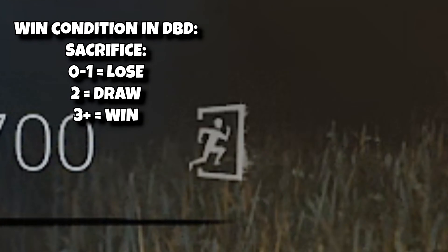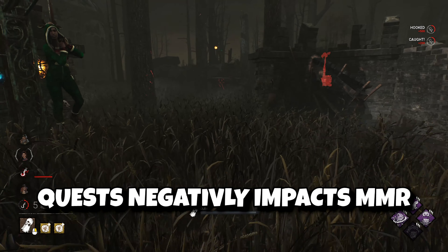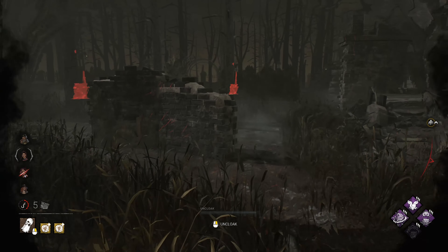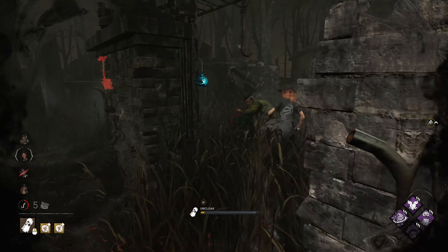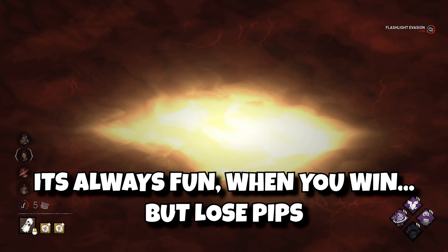Another way is playing for archives. For example, you might have a quest for dropping survivors 20 times in one match, so you just don't hook them and maybe again you lose the game, but win the challenge. But the most frustrating part is when you play with Bubba — kill 4 survivors with one chainsaw sprint and win the game, but do you win the grade? Because playing for the win and for the grade require different strategies.